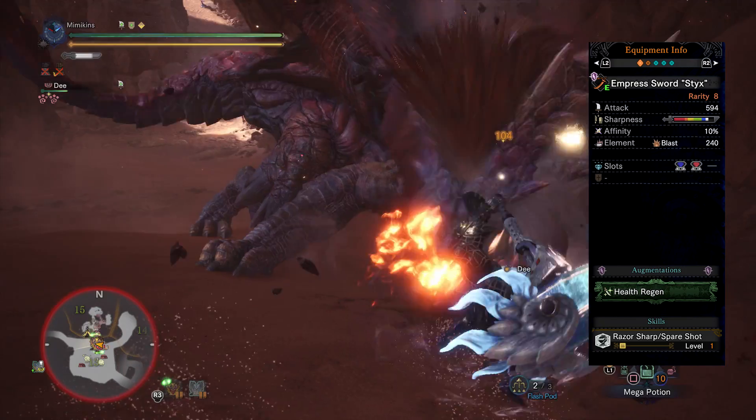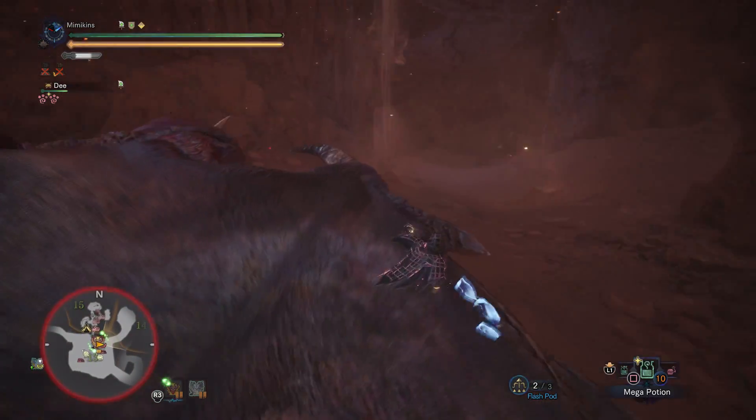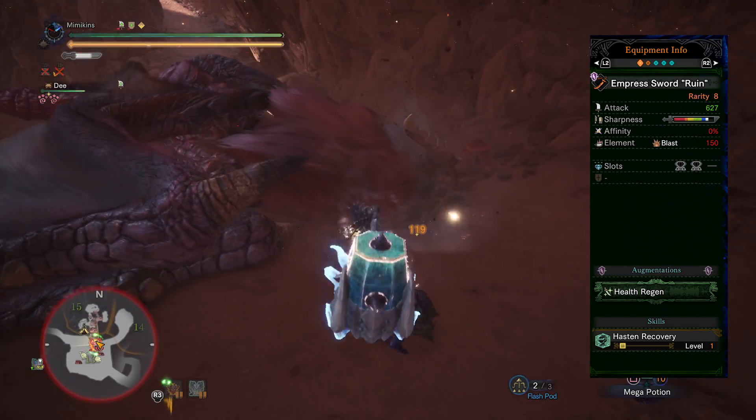The first option is the Empress Sticks version with the ability Hasten Recovery for even more health regeneration.